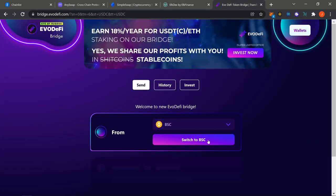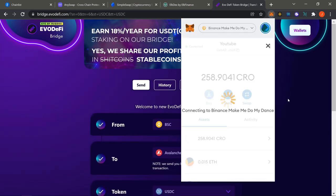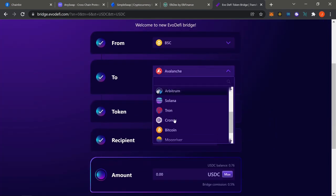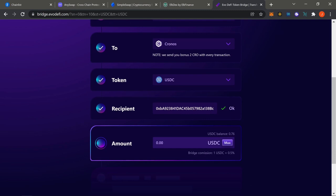After using the ELK method to get gas fees, come to EvoDeFi. Switch back to your BSC account, pick up USDC, and select Cronos as your target chain. EvoDeFi charges one extra dollar plus 0.5% — but if you're sending two to three grand, it's definitely worth it and the most cost-effective approach for larger amounts.